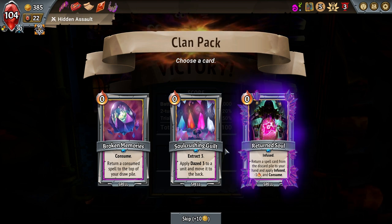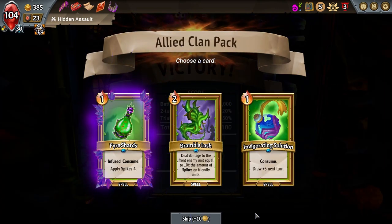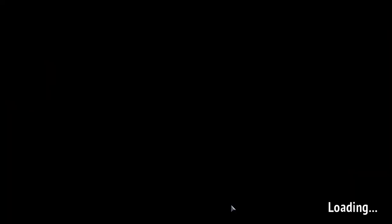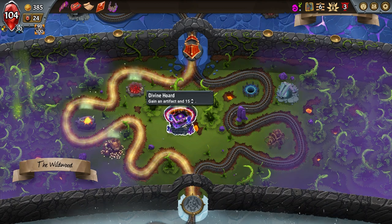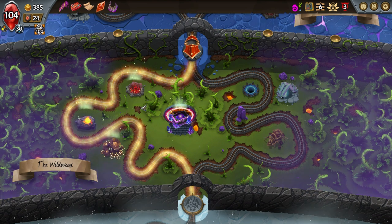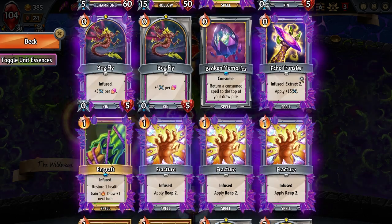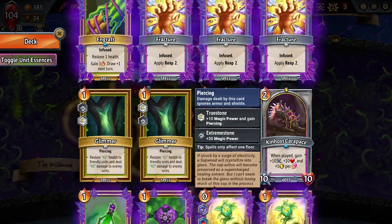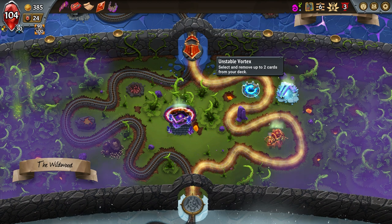Return a Consumed Spell to the top of your draw pile — Broken Memories is insanely good, I'm going to grab it, I gotta. Almost free Spikes 4 works well in my favor. Divine Horde — sure. I could go for the Dupe but I think I'd rather Purge. I like Echo Transfer; I like most of what I've got actually. It's probably just the Train Stewards that I don't care much for.